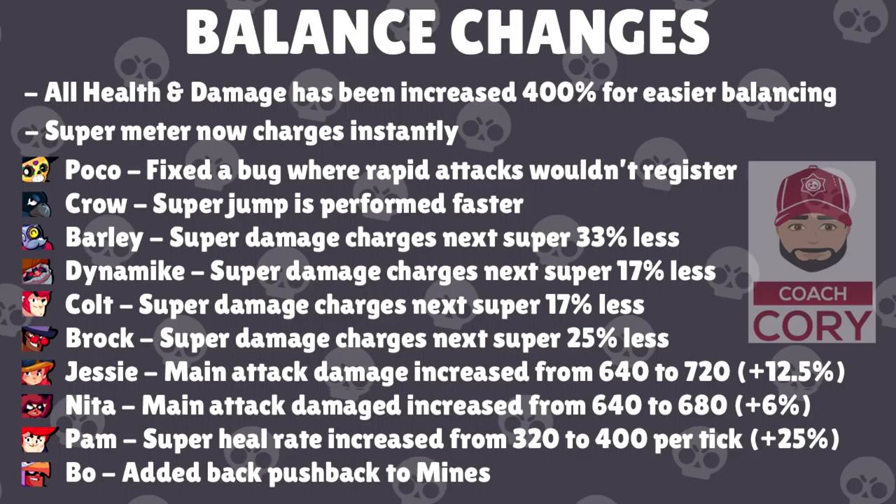Jesse and Nita got main attack damage buffs: Jesse got a 12.5% buff and Nita got a 6% buff. I think those are great changes — Jesse definitely needed more damage, and it's good that Nita got a damage buff so she can compete with Tar and Shelly a little bit more. Pam's healing rate for her super was also increased. I don't necessarily think this was a needed change, but it's going to be interesting to see how this impacts the game — it could be more of a balancing move for the addition of some star powers, but we'll see.